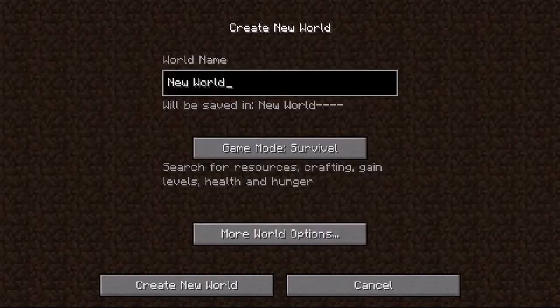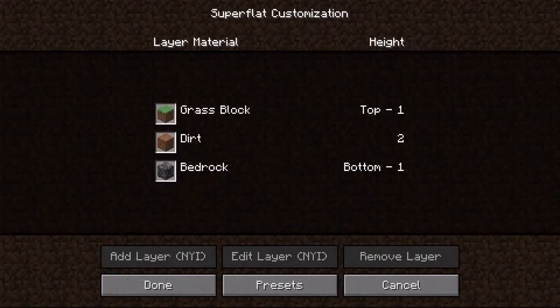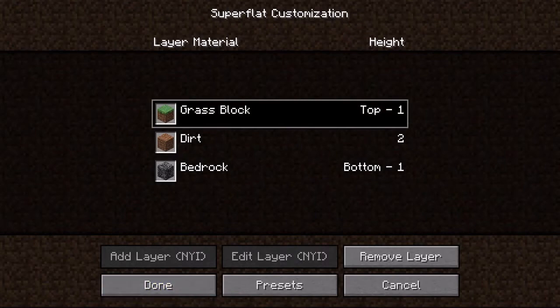So if I go to single player, create a new world, call it test, set it to super flat, make it creative, and under world type switch it to super flat — that'll allow cheats — hit Customize. I'm not positive in every single way this works, I've played around with it a little bit. We have grass block negative one, top negative one — which I think means grass block is going to be the top — dirt two, bedrock negative one, bottom negative one. I'm not sure what the add layer option does; I'm assuming that would add a layer of blocks.